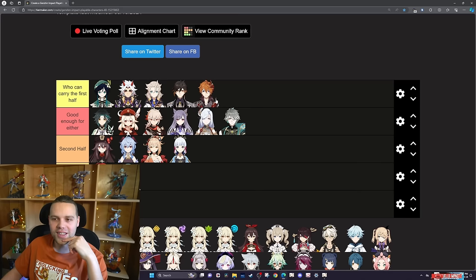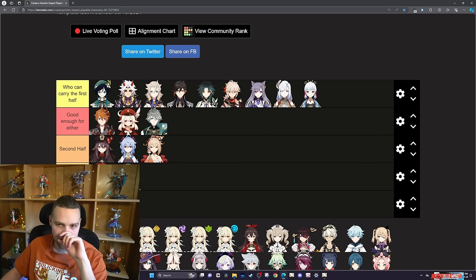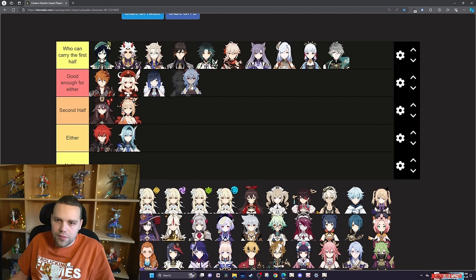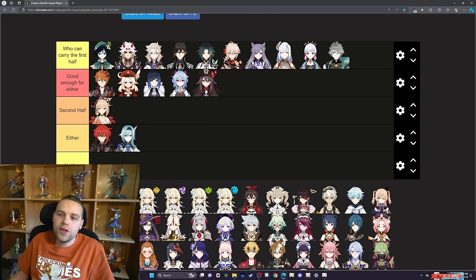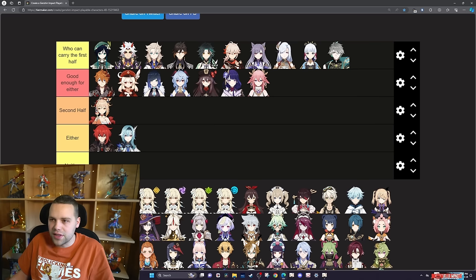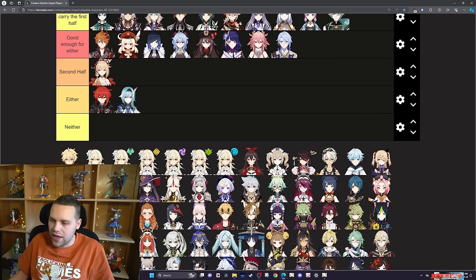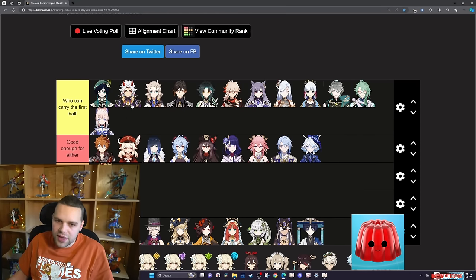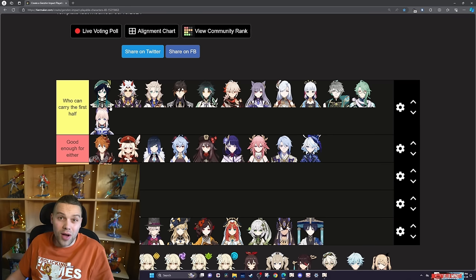Here's the thing about this Abyss — the second side is kind of easy. If you can do the first side, you can do the second side. What's really going to be more useful: who can carry the first half? Itto is going to actually do well in this Abyss because of the construct buff. Raiden is good enough for either. Yoimiya with Kazuha can carry the first half. Ayato is good on the first half. Baizhu is really going to help on the first half, especially paired with Kazuha. Furina is going to be good. Kokomi is going to be helpful — survivability for that first half is so important.